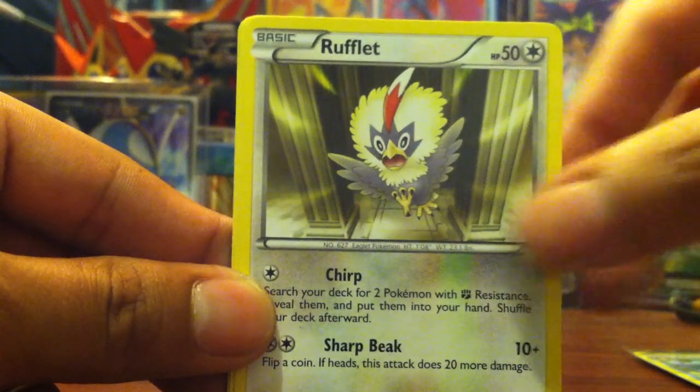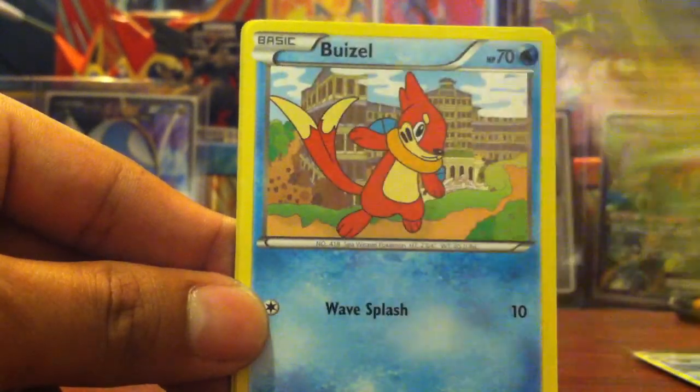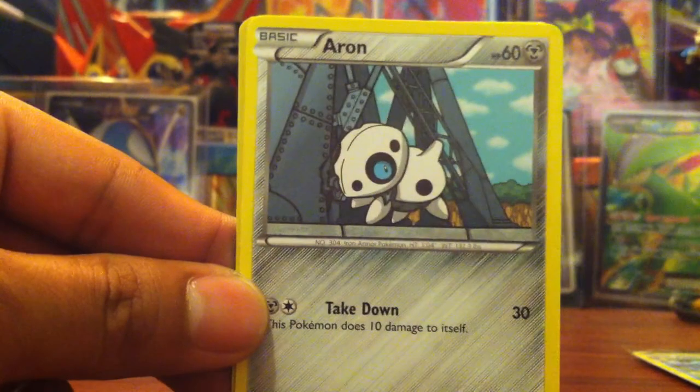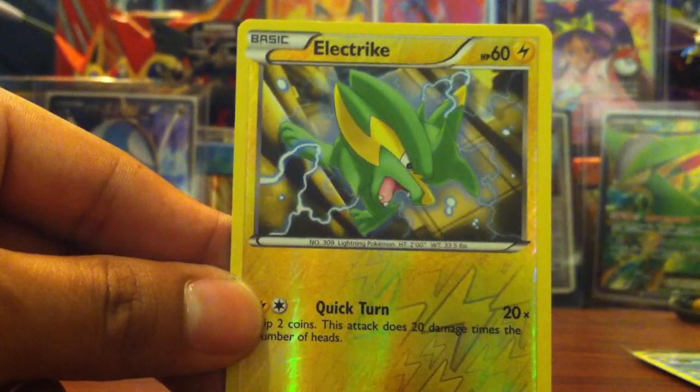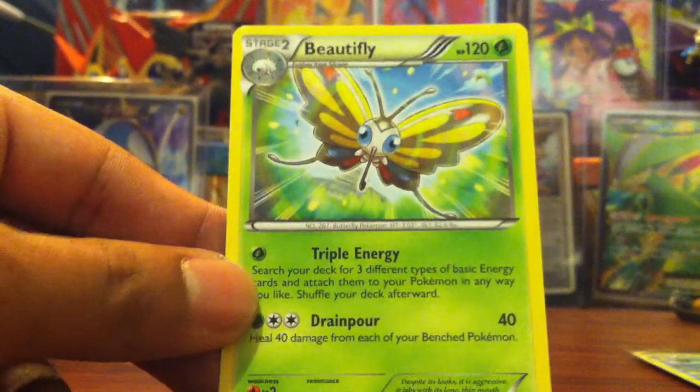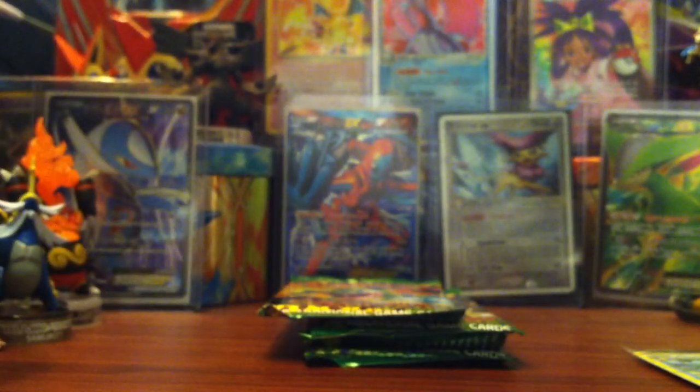So we started pack two and got Zoroark, Roserade, Beautifly, Watchog, Weavile, Beartic, Purrloin, and Beautifly as well.